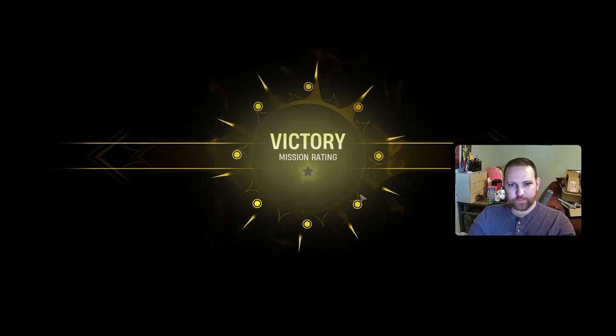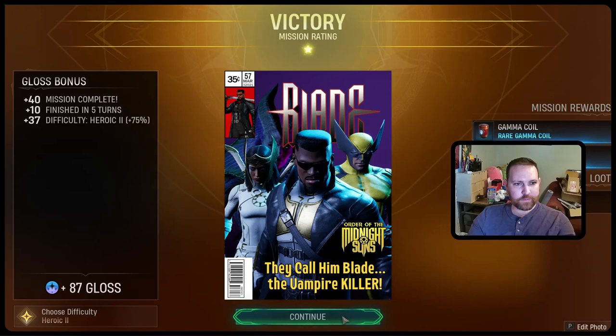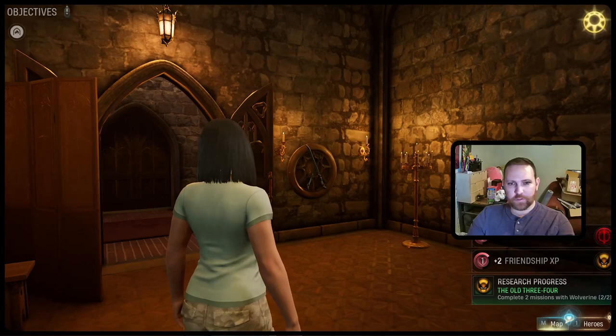One star — too slow. Got a Gamma Coil rare and Intel Cache rare, 58 credits for the one interrogation. Finished in five turns — not fast enough. I was using my weaker characters to be honest, Wolverine and Blade. That's a good excuse, right? But I want to be able to level up Wolverine in terms of friendship and hopefully get some good Gamma Coil cards. Complete two missions with Wolverine is complete now.